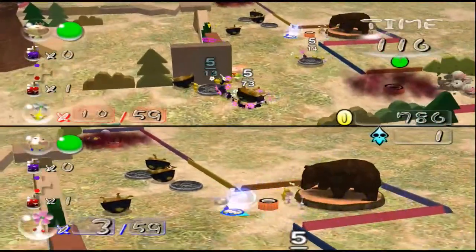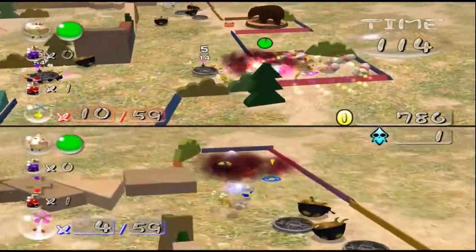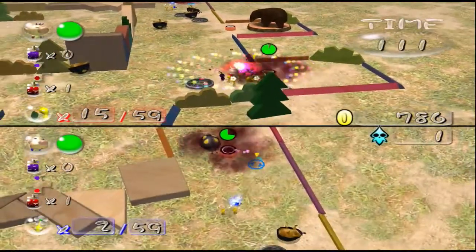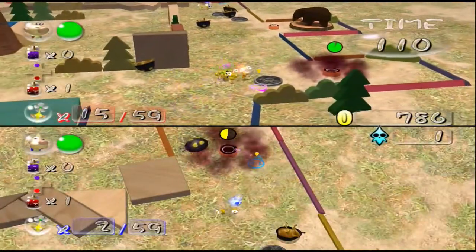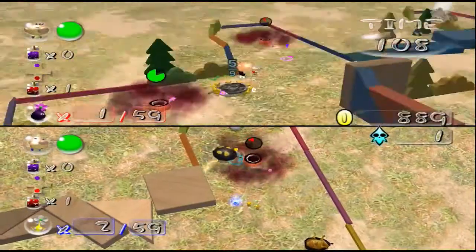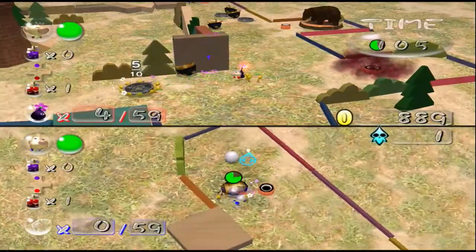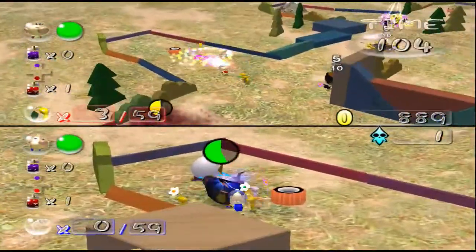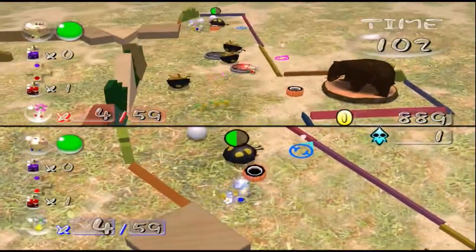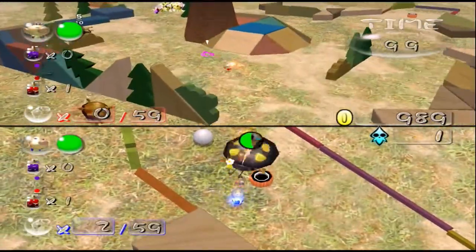Yeah, but we have half our time left, which is kind of concerning. Stupid midtites. Let me just whistle this group. I wonder — midtites can't ever hold treasure, right? No. I wonder why they never did that for a challenge mode. That's odd. Could you take one of your Pikmin and throw it on the coin? We only have a hundred seconds left.